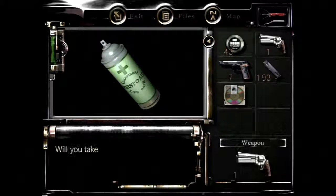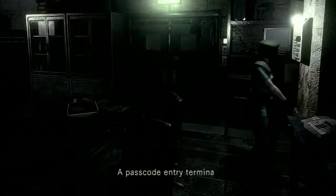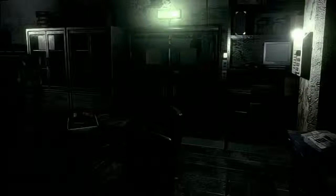First aid spray — that's what I need for later, just in case. Is that another ammo disc? Yep, I don't need that. The passcode is 8, 4, 6, 2 — sounds easy, but sometimes I end up forgetting and have to google it.